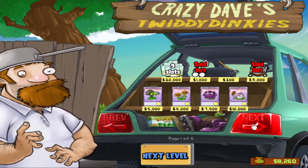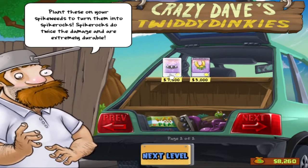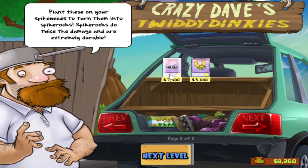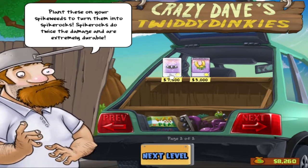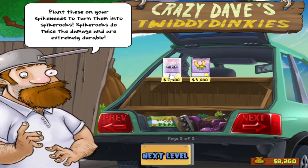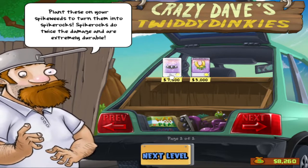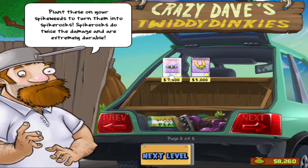Now there are multiple parts to the shop. The next page has two new plants for sale. First is Spike Rock - plant these on your Spike Weeds to turn them into Spike Rocks. Spike Rocks do twice the damage and are extremely durable. They literally deal twice the damage of Spike Weeds, so they pack a punch, and they still deal damage to all zombies that walk on top. Unlike some other upgrades, this is actually a nice upgrade - generally you put Spike Weed behind a barrier, which means that double damage is actually going to be useful. The extreme durability is really nice too. You know how Spike Weed got destroyed if a single Zomboni hit it? Spike Rocks can take about ten Zombonis before they get destroyed. It's nuts. They have another use as well, which I'll go into later.